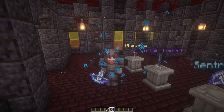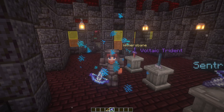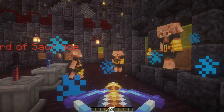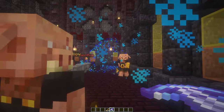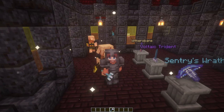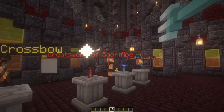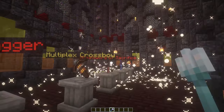Next up is another unique crossbow that you can find here, called the Sentry's Wrath. This is an amazing crossbow, but you can only use spectral arrows with it, and once you load it up with a spectral arrow, it launches a slow lightning effect towards enemies, but deals a lot of damage and shoots lightning bolts out afterwards. Another weapon similar to the Sentry's Wrath is the Voltaic Trident. This looks like a normal Trident, but it's so much more powerful, because when you use it, like the Sentry's Wrath, it sends out a lot of lightning effects.